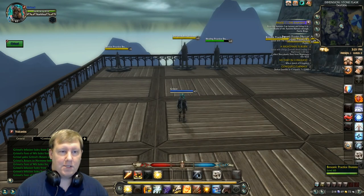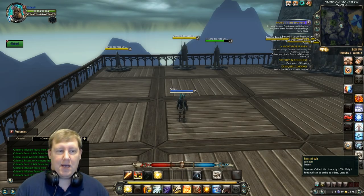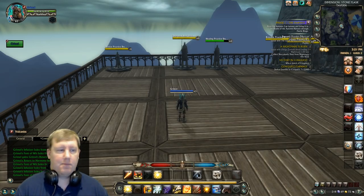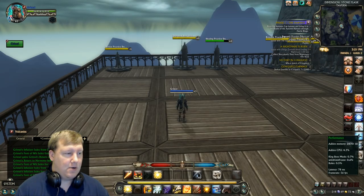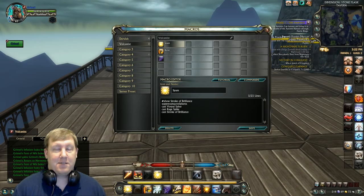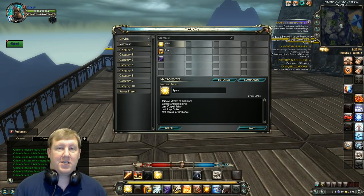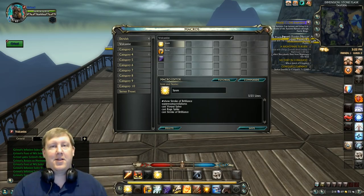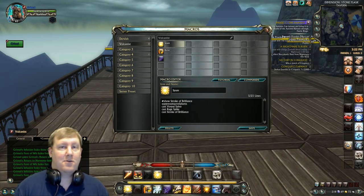For buffs, we have Infusion and Font of Wit, and you can use any guild or planar buffs you like. Now for macros — if you'd like to see all the macros to copy and paste, they'll be in the description below. I'll also update them there if I find a better version, because often you guys suggest improvements in the comments. So check there for the most up-to-date macros.